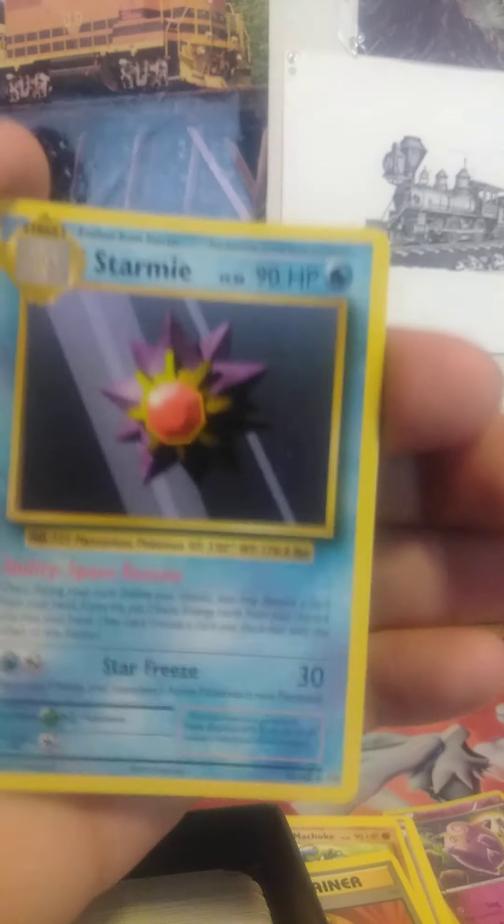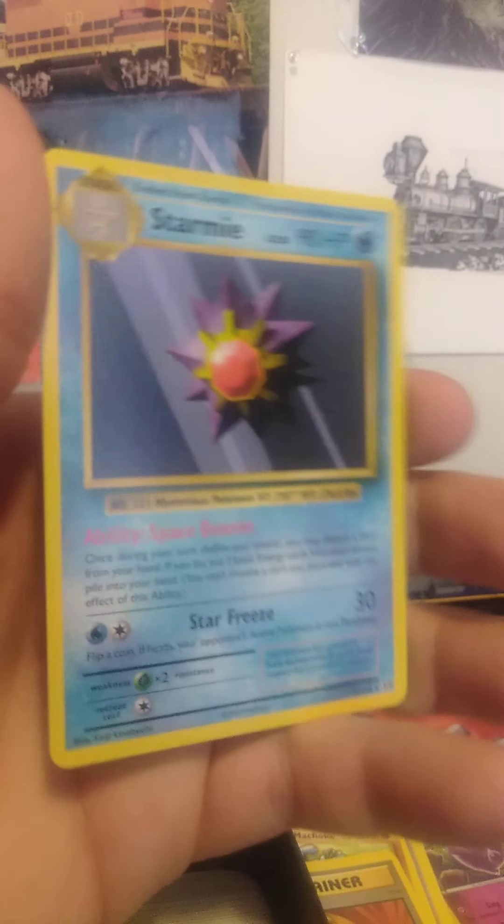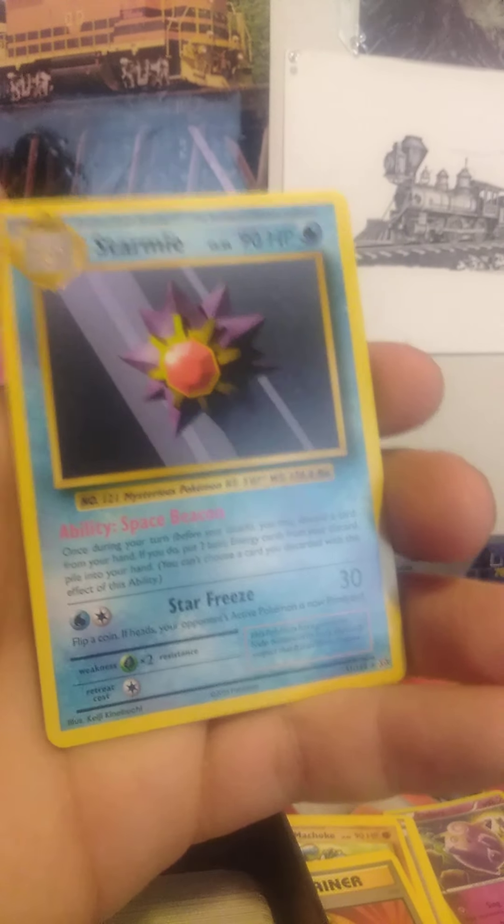Next Evolutions pack: we got a Magnemite, a Super Potion, and a Starmie. This one is usually the most common rare you pull in Evolutions - a Starmie. Still no signs of an EX or GX yet. You can also pull Breaks out of Evolutions, if you didn't know that.